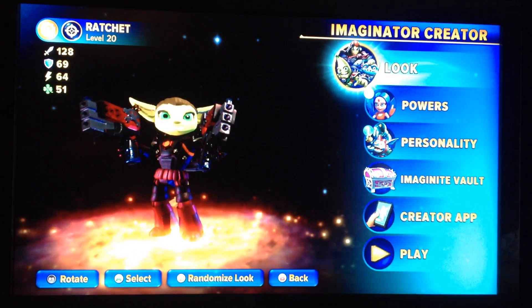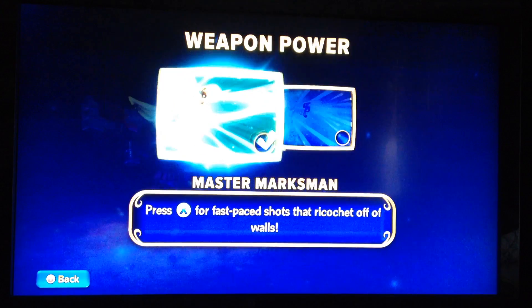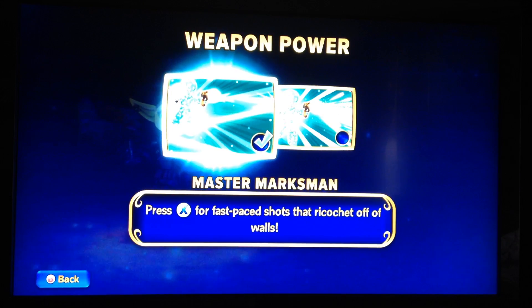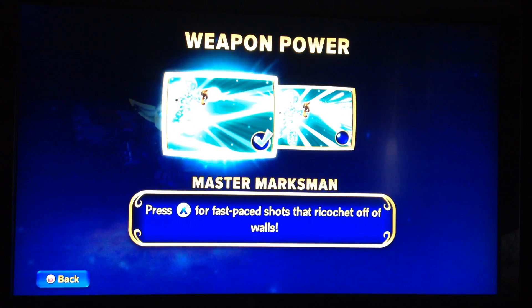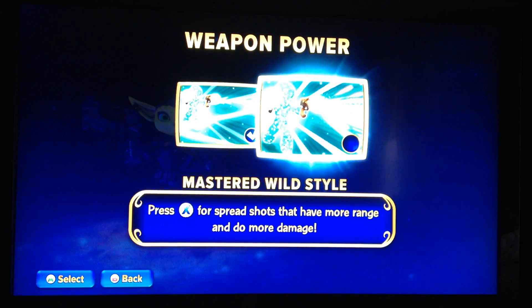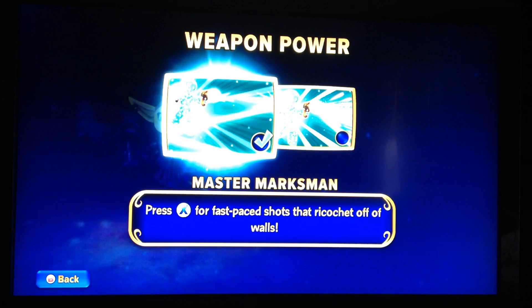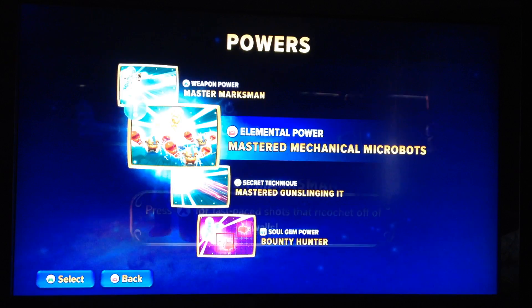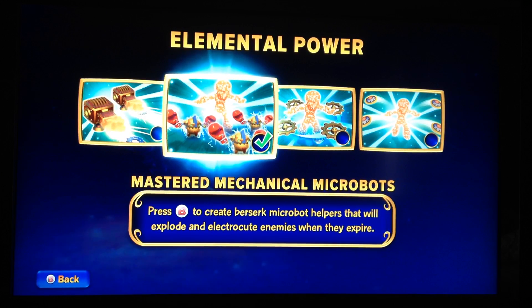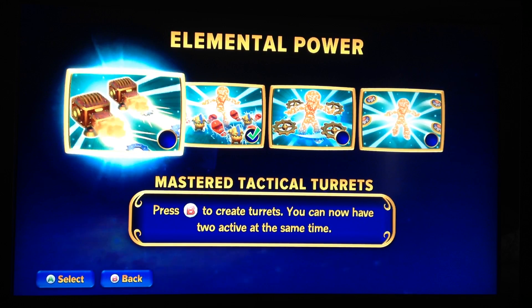So that's how I made Ratchet my way. Now, the powers I've chosen: Master Marksman. Some of these abilities actually represent some of his weapons in the game. Like, this reminds me of the shock blaster or whatever it's called. And this reminds me of the Naso Storm or something like that. These definitely remind me of the Glove of Doom or Agents of Doom. And this is obviously the Mini Turret Glove.